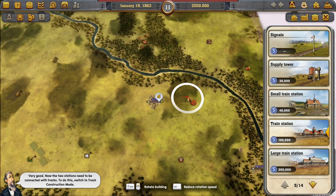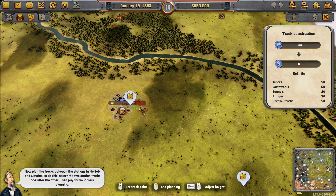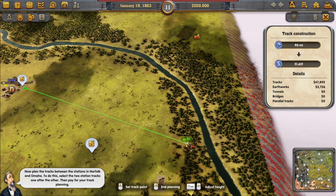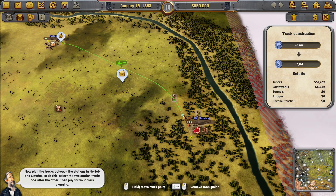Now the two stations need to be connected with tracks. Switch to track construction mode and plan the tracks between the stations in Norfolk and Omaha. It's very intuitive — you can see everything light up: station, tracks, one after the other. Click on them, then pay for your track planning, and there we go.